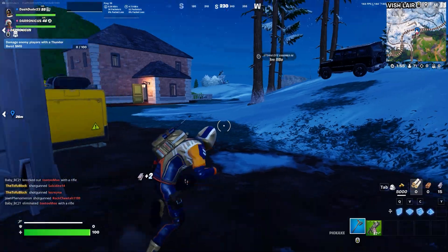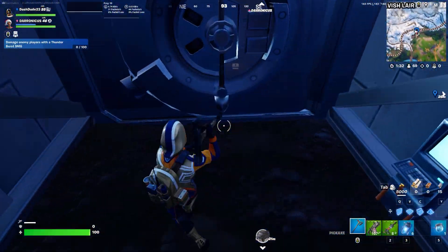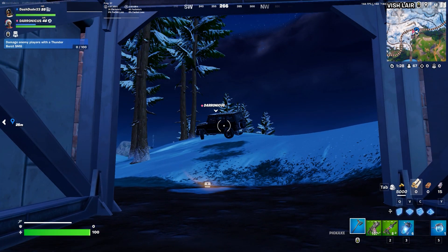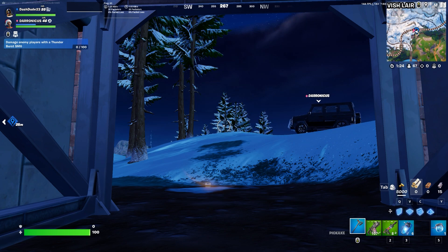I'm also gonna break all this stuff surrounding the vault so that the car could back in properly. I think my duo is actually taking out the boss right now so that we have the key card. So how you actually set up this glitch is you go right in front of the vault, you crouch back right into it, and then you get your teammate to drive backwards right into you. I'm gonna do a little time-lapse until we get it.